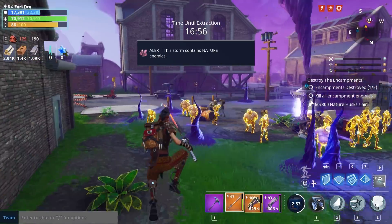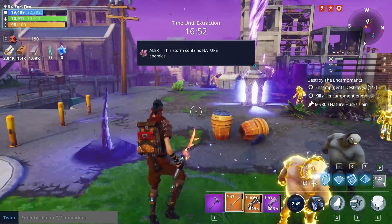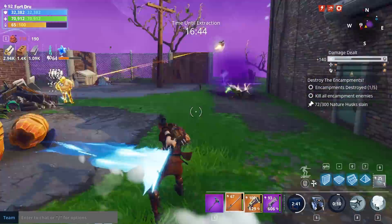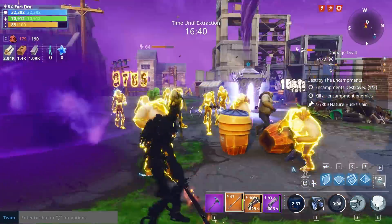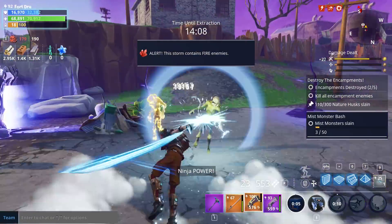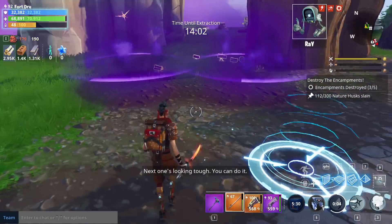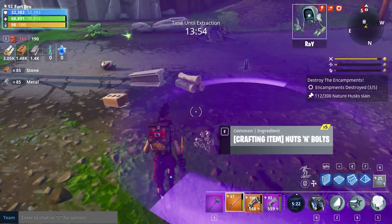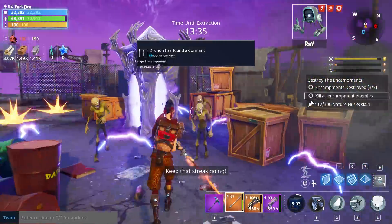Run or double jump away to reset the encampment, then repeat. If you also want Reperk, make sure to kill as many mist monsters as you can too. I was able to kill 300 elemental husks in one of these 20-minute missions, and I'm totally new to ninjas — it was only my second or third time playing Dragon Scorch. This method netted me 100 Amp Up in a little over 20 minutes.